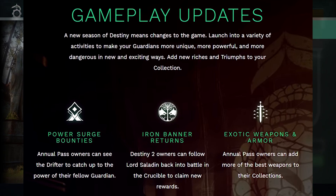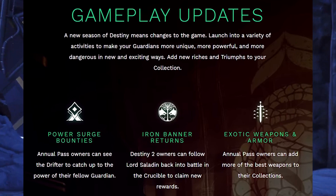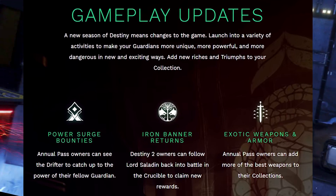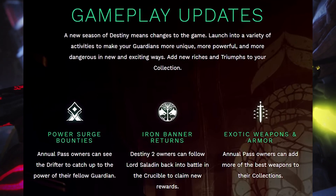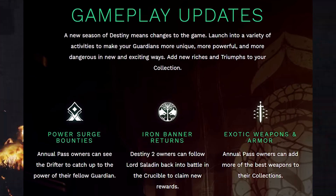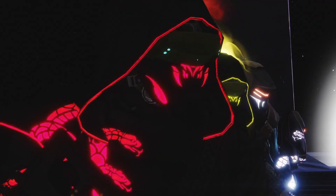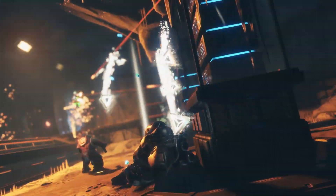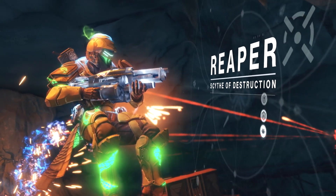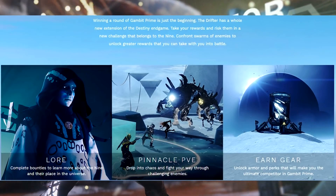Next up we have gameplay updates. Power Surge Bounties — annual pass owners can see the Drifter to catch up to the power of their fellow Guardians. Iron Banner returns — Destiny 2 owners can follow Lord Saladin back into battle in Crucible to claim new rewards and exotic weapons and armor. Annual pass owners can add more of the best weapons to their collections. Whether you have the standard edition or the annual pass, we'll have to wait and see exactly what's available to everyone.